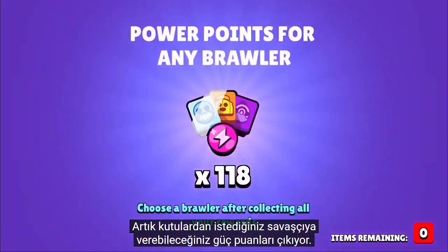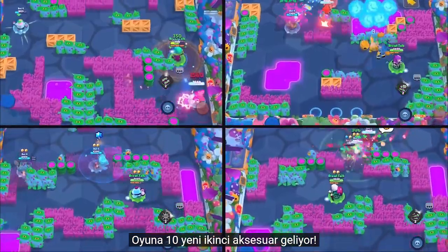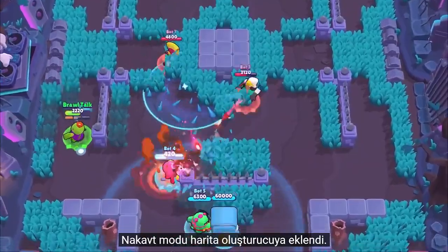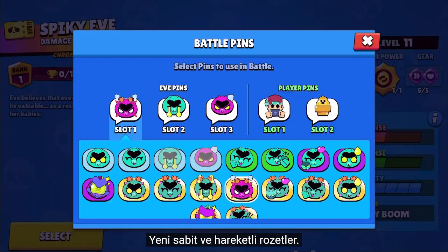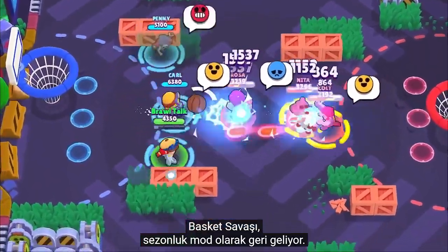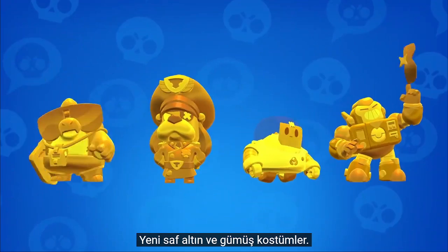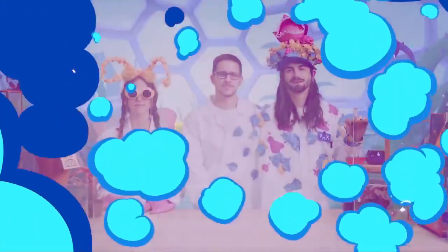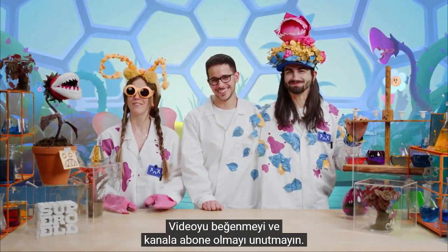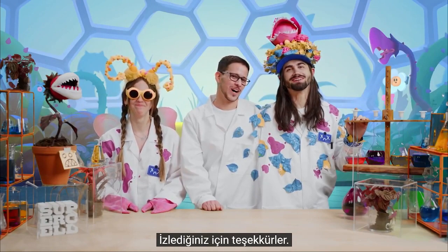Wild Card Power Points can now be found in boxes. Ten new second gadgets are coming to the game, along with a bunch of new maps for every mode. Knockout is now in Map Maker. More pins and animated pins. Basket Brawl returns as a seasonal mode, and duos are seasonal as well. And more true gold and silver skins. Hope you enjoyed the first update of the year — remember to like and subscribe to the channel, and thank you for watching.